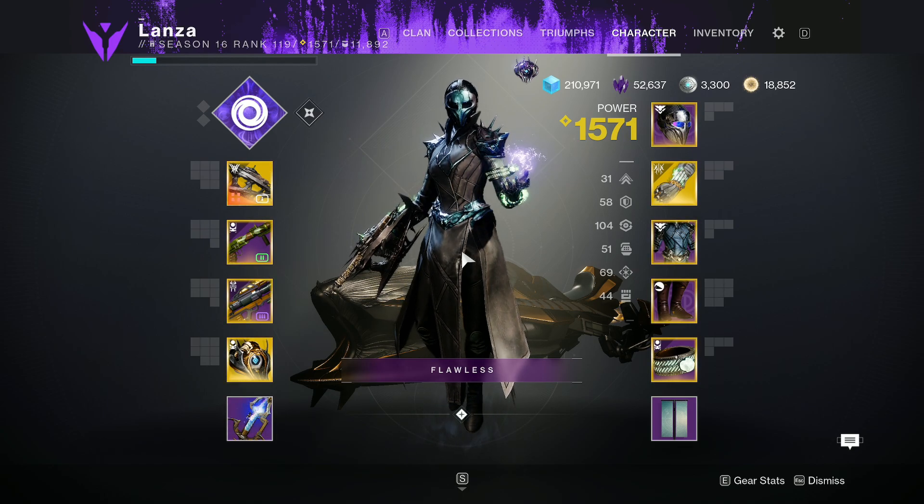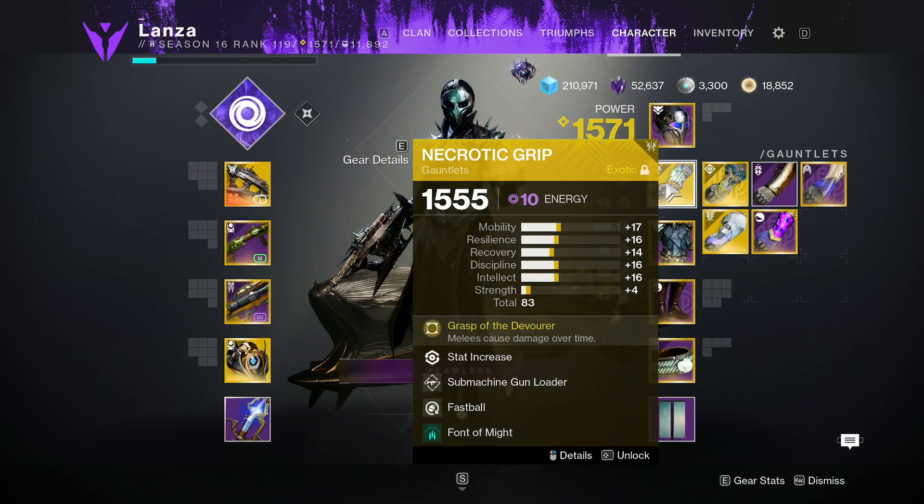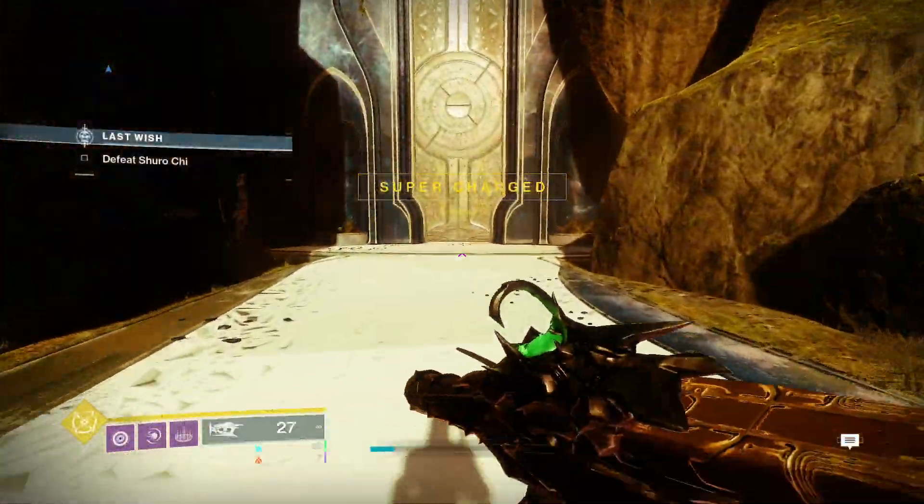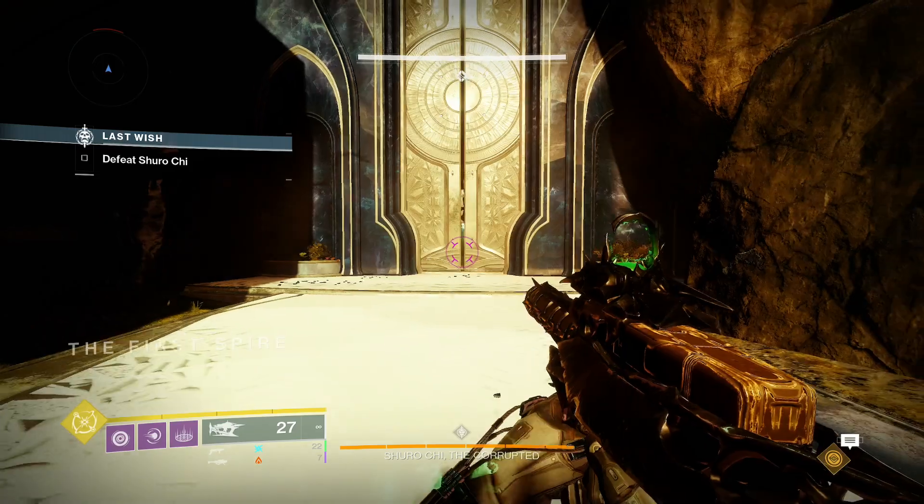This is quite literally the most effortless PvE build — it's basically Necrotic Grips, Masterworked, and Osteostriga. If you have no idea what this is, watch this.